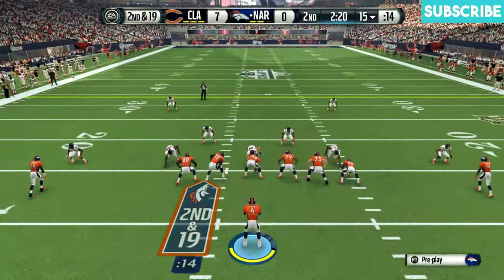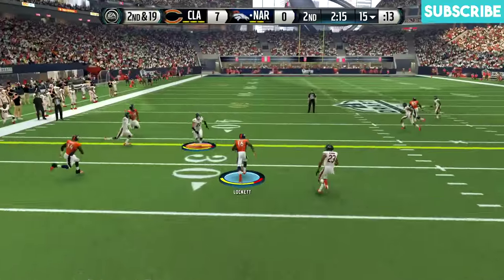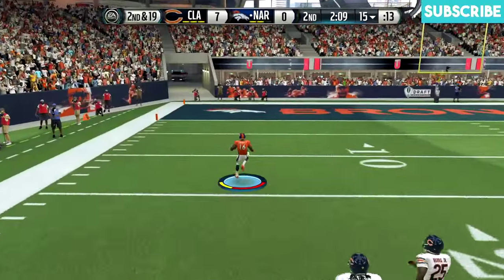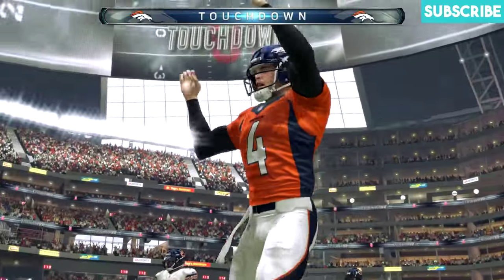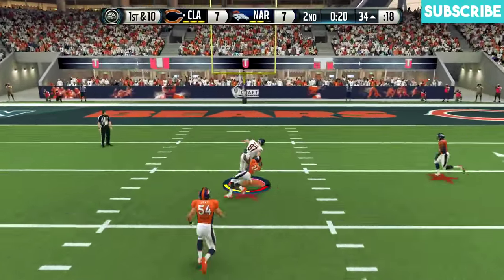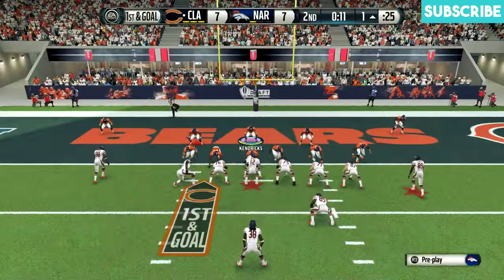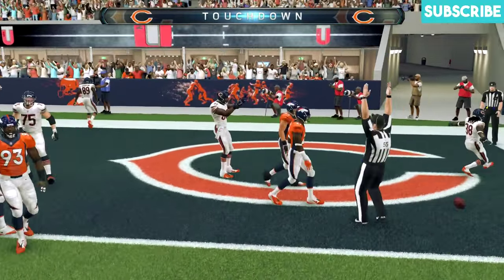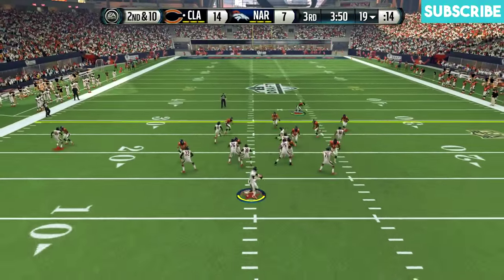Now we're into game number two. Finally, some offense for me. We're trailing by seven, second and 19. Let's go underneath and let Tyler Lockett use the speed — flying past everybody, he goes 85 yards for the touchdown. By the way, I also added Brandon Marshall to the offense. On defense, I made an addition as well: safety Darian Stewart, who can't tackle Travis Kelce here, and he goes down to the one-yard line. It's a 94 overall Football Outsiders Darian Stewart — he's the highest-rated player on my team.